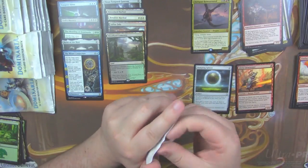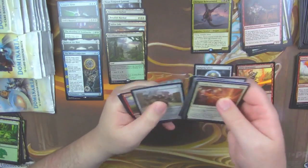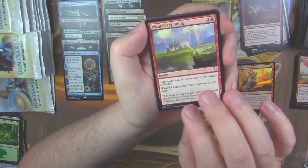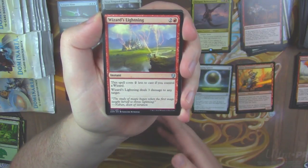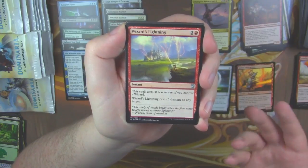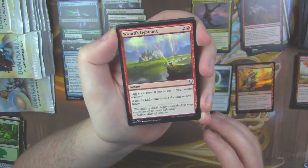All right, so we've hit a bunch of these lands, and we got a Valduk. Someone mentioned to me that people call these lands 'check lands,' not 'buddy lands' — both terms are correct as far as I understand. Buddy lands means you need a land of the same type. Check land makes sense because it checks to see if you have one of those lands before deciding whether it comes in tapped or not.